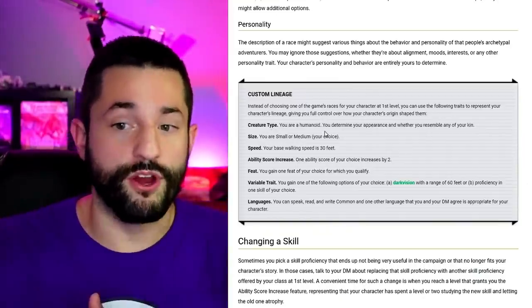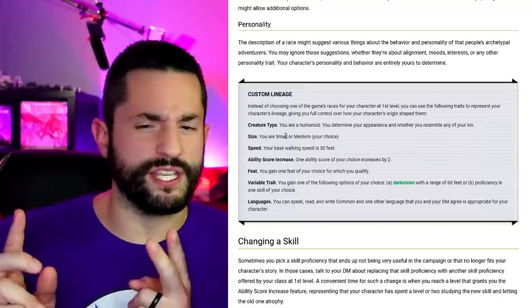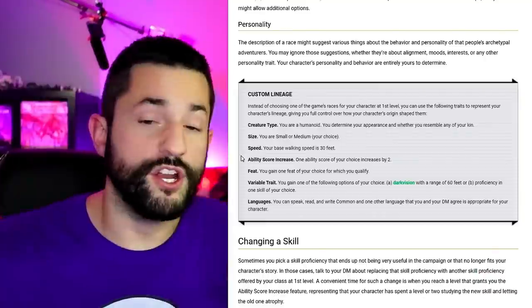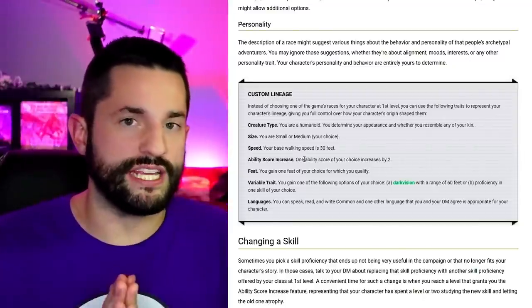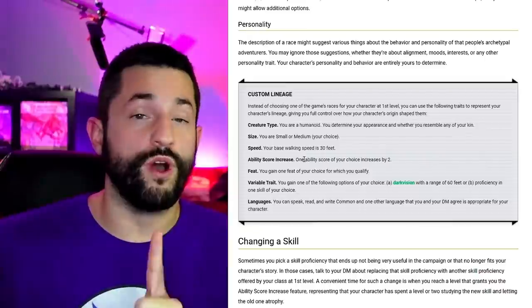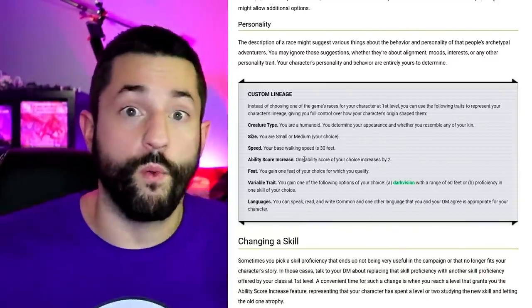You take your creature type and you are humanoid. You can choose small or medium size and your speed can be set to 30. Personally, I would pair the size and speed together — small would be 25 feet and medium would be 30 feet. For the ability score increase, it says one ability score increases by two, but I would change that to just two points — kind of like the human variant where you can put them wherever you want. And as a bonus twist, you can also put them into the same stat. Why limit customization by forcing you to split it?